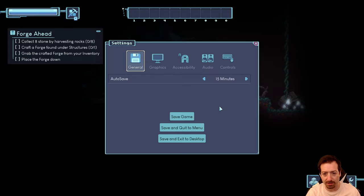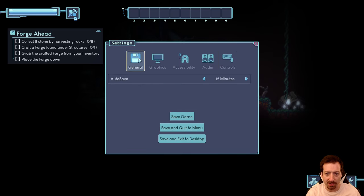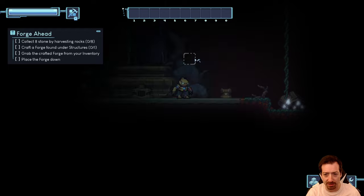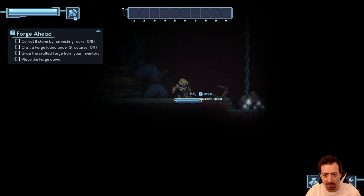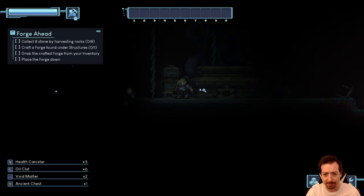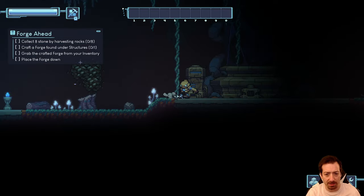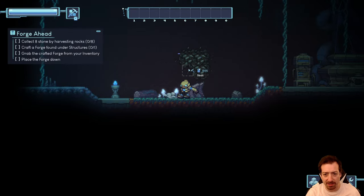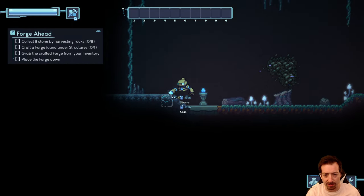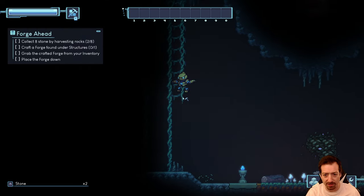It's very dark. Gamma doesn't look like an option — maybe it's supposed to be that dark. Open ancient chest: health canister, oil clot, void matter, all sorts of fun stuff. We need to harvest rocks. This is an early access game, so don't judge it too hard — it has lots of time to change and grow.